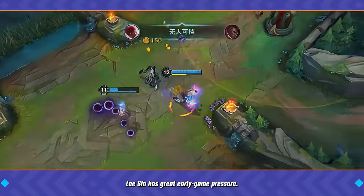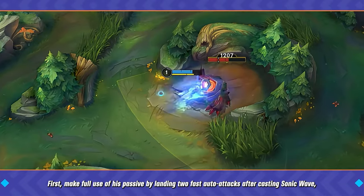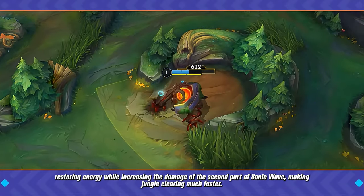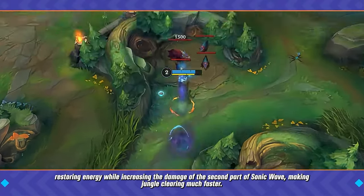Lee Sin has great early game pressure. Make full use of his passive by landing two fast auto attacks after casting Sonic Wave, restoring energy while increasing the damage of the second part of Sonic Wave, making jungle clearing much faster.